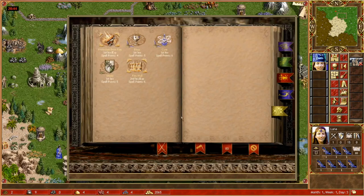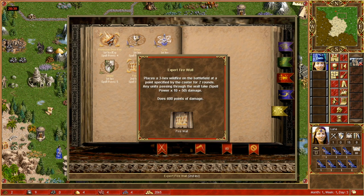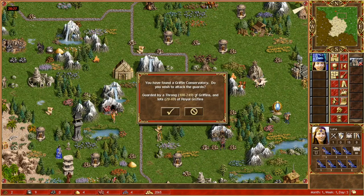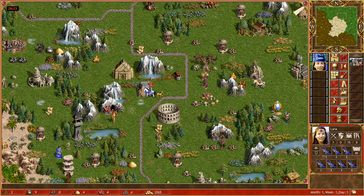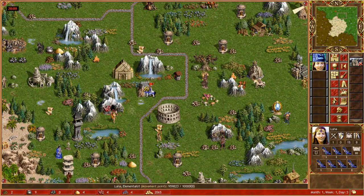For a size 1 conservatory you need to be doing 140 damage with your firewall; size 2 is 260; size 3 is 380; and size 4 is 500. In this case I do 600, so this conservatory is a size 3 or 4. I don't really need to check it with a side hero because 600 damage will kill a size 4 as well. But if you do like 380 damage, you certainly want to check to make sure it's a size 3 and not a size 4, because you certainly don't want to die.